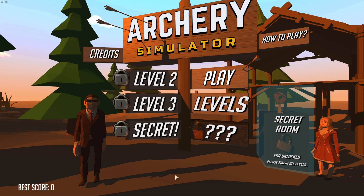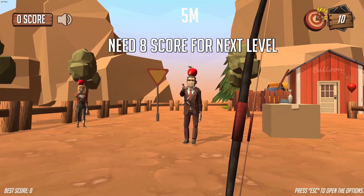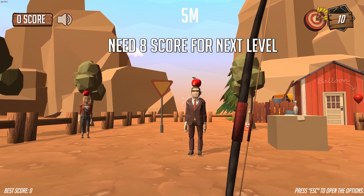I have no option to turn off the music, so we're just going to go with it. Let's hit play. Our goal is to shoot apples with our bow and arrow. We get to unlock new levels, and we can shoot hidden objects and balloons for extra points. Arrow count at zero, your game will be over. Start game. Need eight to score for next level.